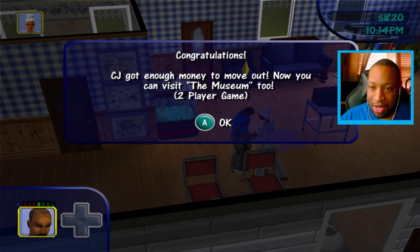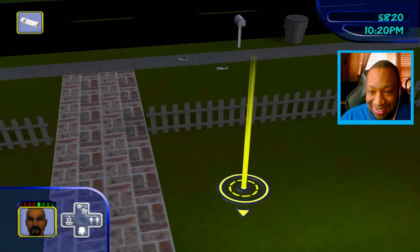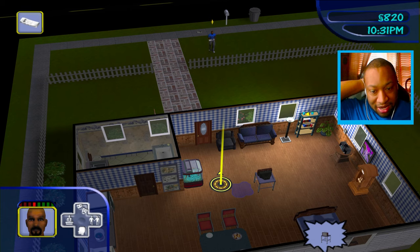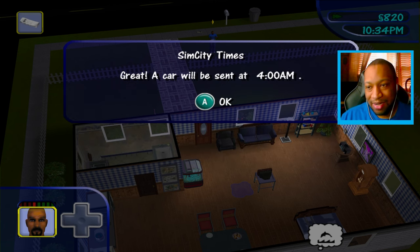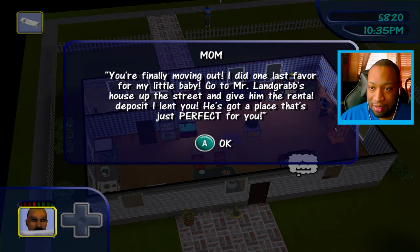It says CJ got enough money to move out — you can visit the museum too, and there's a two-player game. I need to get a job and get out of here. Looking at the SimCity Times — there's an opening in the entertainment career track, a waiter, or a golf caddy. We'll be a golf caddy! The car comes at 4 AM — that's crazy. We got a treadmill though. You're finally moving out!